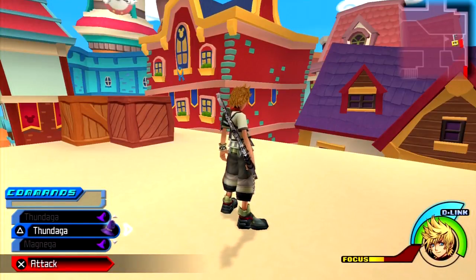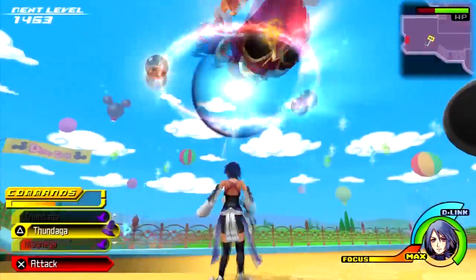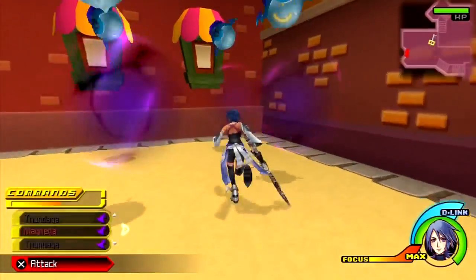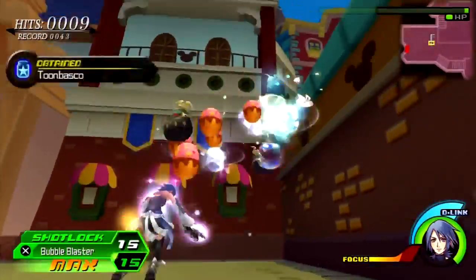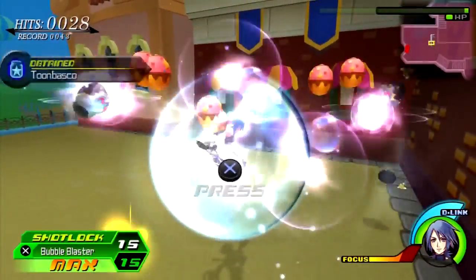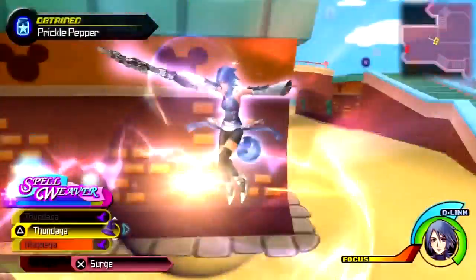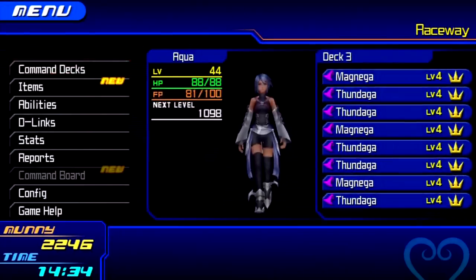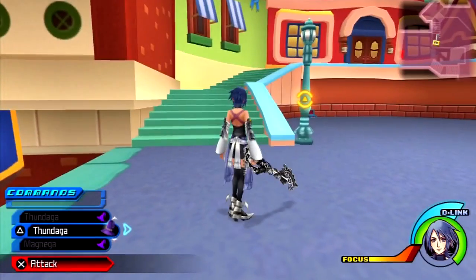I'll move on to the next one. To let you guys know, the next one is actually the same for all three. Now for Aqua in Disney Town — unlike Terra and Ventus, this is pretty self-explanatory. This one can be found right here. You just need to take down these bad guys first, then the prize pods appear. Fire away with Bubble Blaster. Flame Salvo is the more effective choice, but whichever works — as long as you can dish out a lot of damage and get the ingredients.